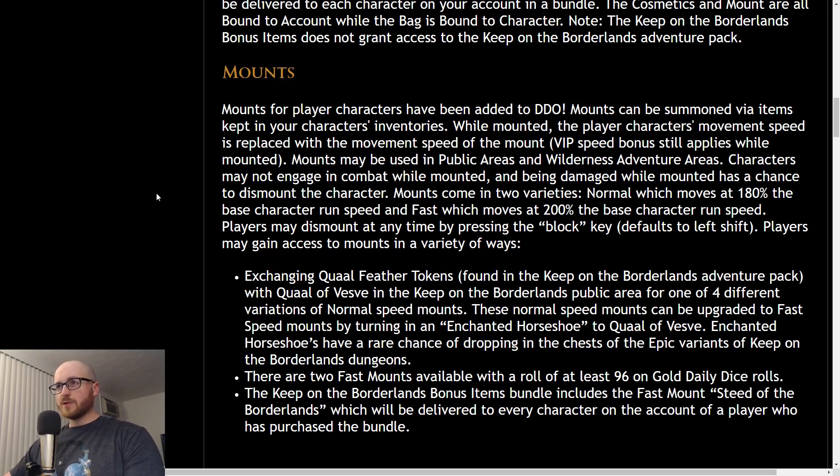Mounts for player characters have been added to DDO. Mounts can be summoned via items kept in your character's inventory. While mounted, the player character's movement speed is replaced with the movement speed of the mount. VIP bonus still applies while mounted. Mounts may be used in public areas and wilderness adventure areas, so they can't be used in quests. Characters may not engage in combat while mounted, and being damaged while mounted has a chance to dismount the character. Mounts come in two varieties: normal, which moves at 180% of base character run speed, and fast, which moves at 200% base character run speed.